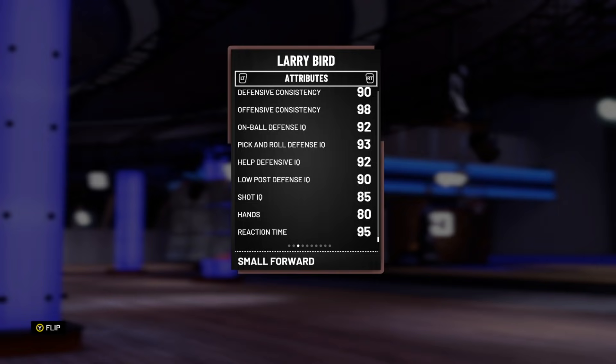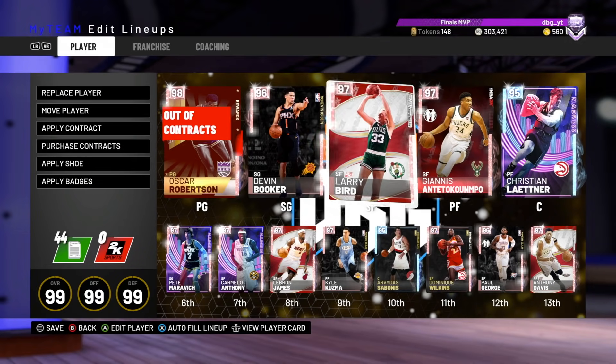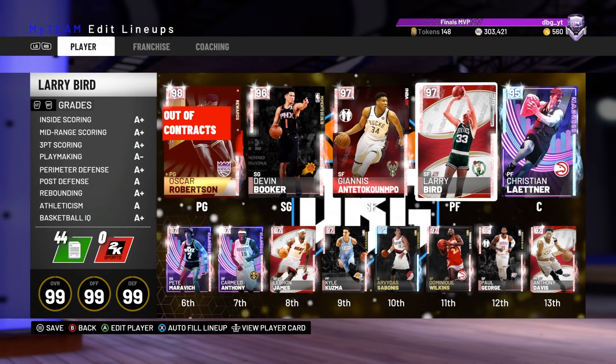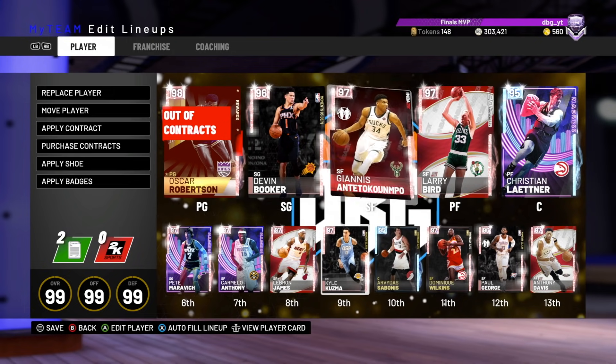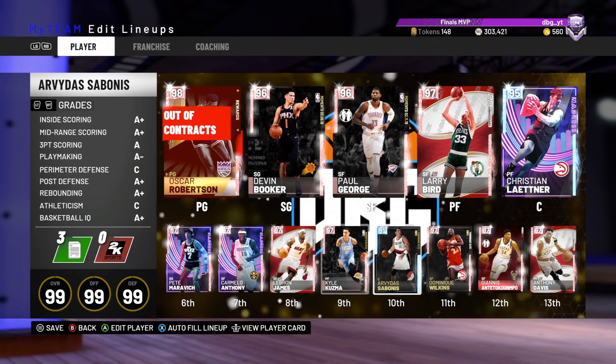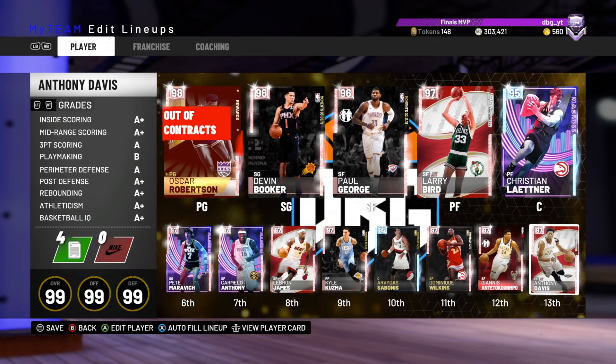He's got great low post and on-ball defensive IQ. I'm running Larry at the 4 — no point playing him at the 3. Let's start Paul George at the 3 instead. This is the team we're running. Now let's go to the hot zones for Larry Bird, then we are going to get on to the game.